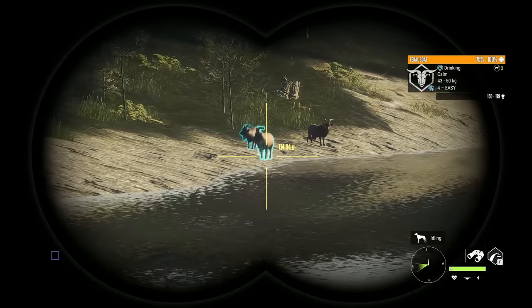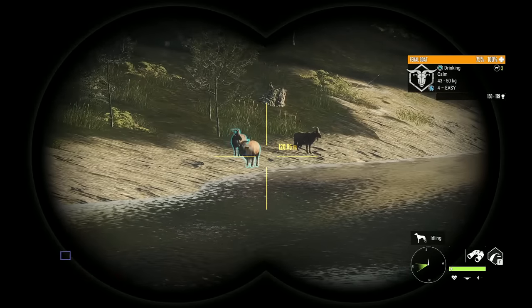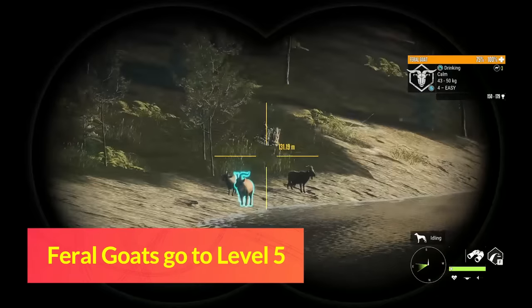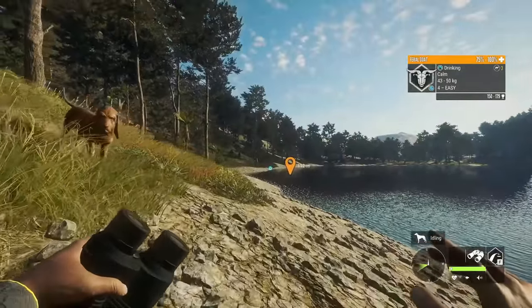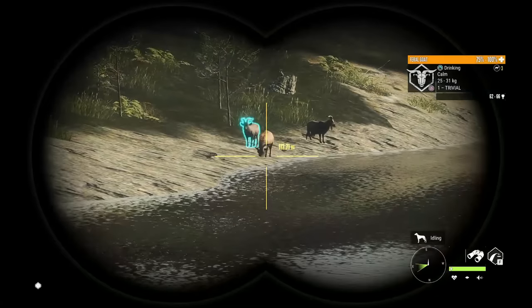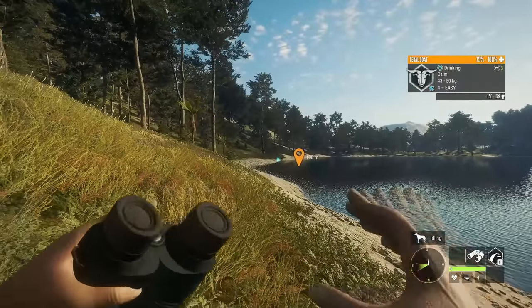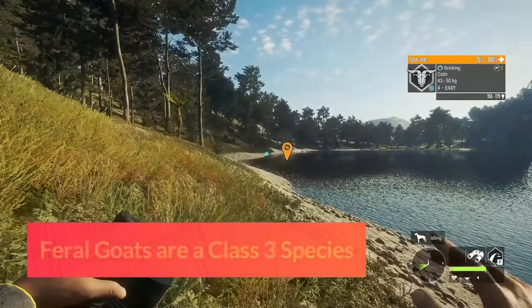The next species are Feral Goats. Feral Goats go to level 5 and can make diamond at level 4 and level 5, but getting them to make diamond at level 5 is a feat in itself. Feral Goats are notorious for trolling — I have three diamond Feral Goats and over 20 trolls. They are a class 3 species.